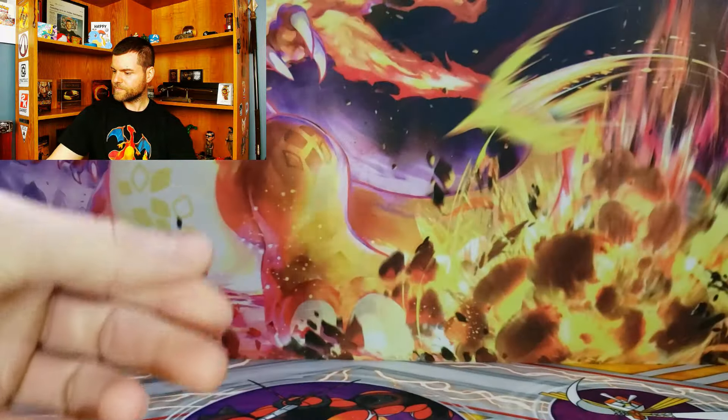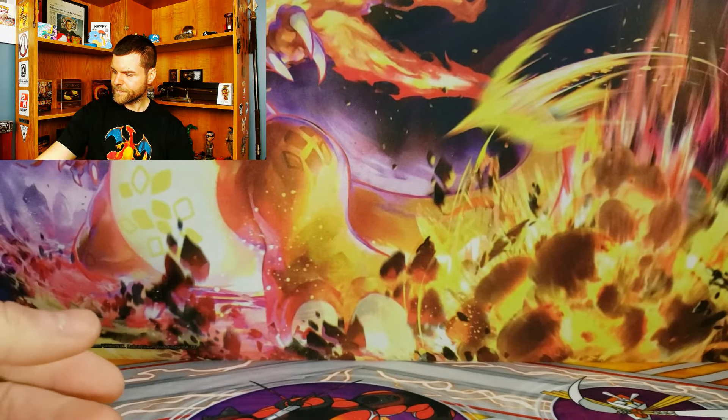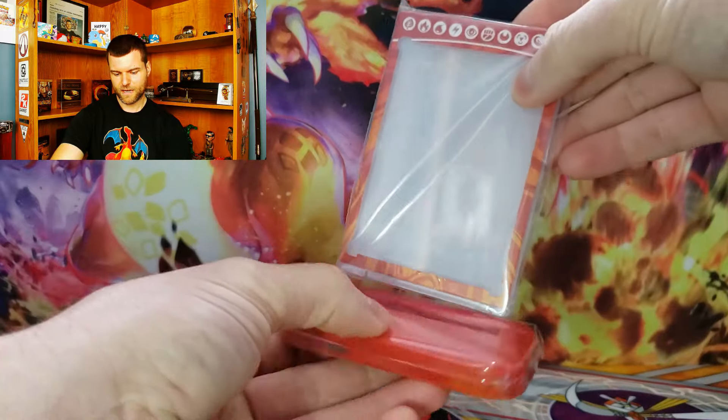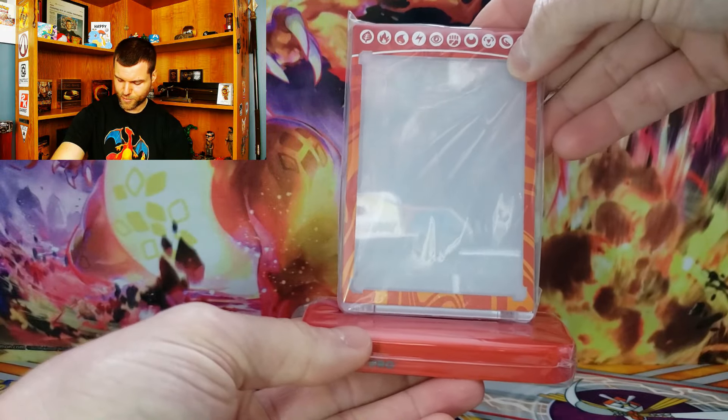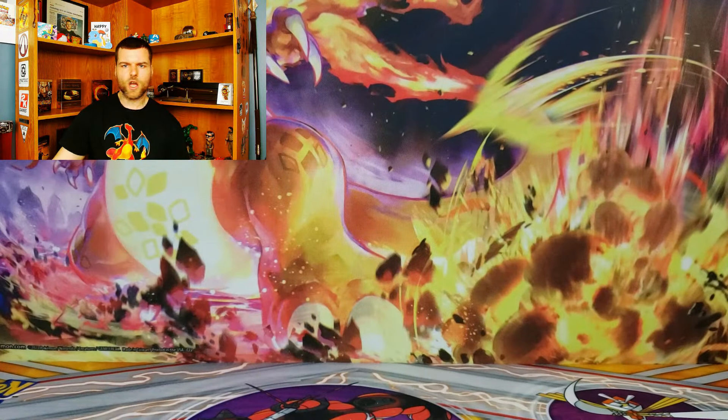Let's lay that to the side. So guys, this is what you put in your Full Art card and it'll sit right there. And then you have a little display stand, which is pretty awesome. I mean, I wouldn't mind like a base set Charizard or something — maybe 1st Edition — but that's all we can do.